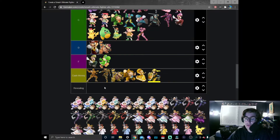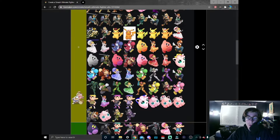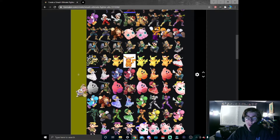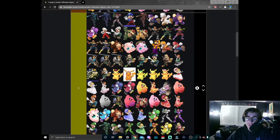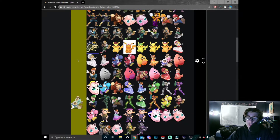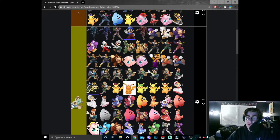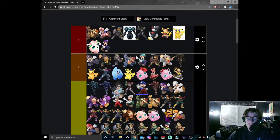Moving on to Ice Climbers — we have some color adjustments to talk about between both Nana and Popo. First of all, the OG duo themselves — Nana and Popo, blue and pink. I think it's solid, deserves a B tier spot. These are my favorites of the Ice Climbers — definitely gives them a real frosty look, and considering they're Ice Climbers it totally makes sense.